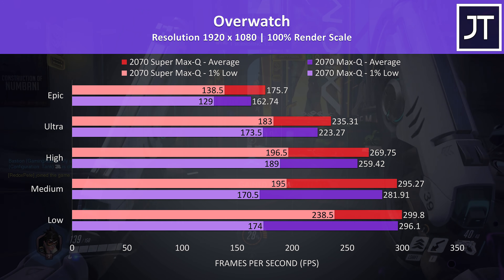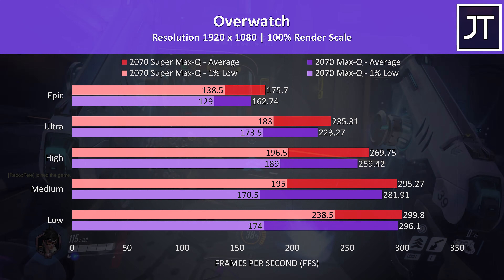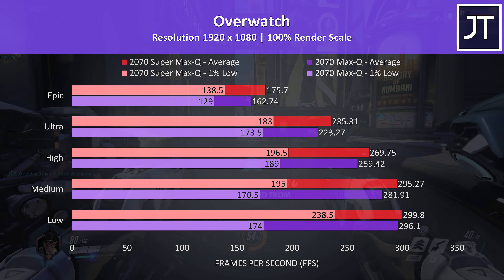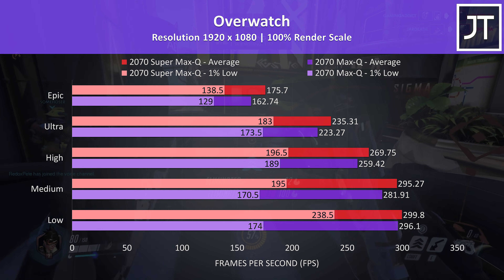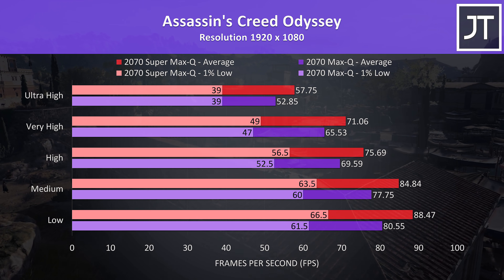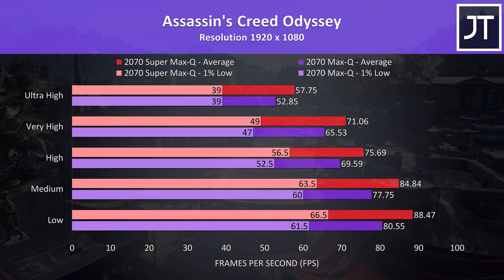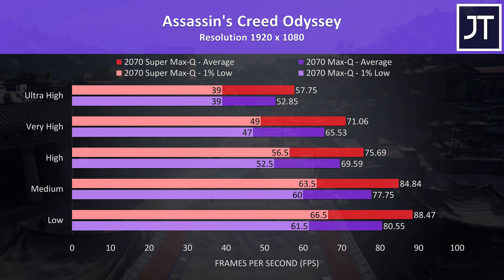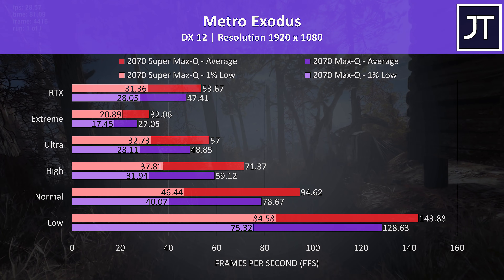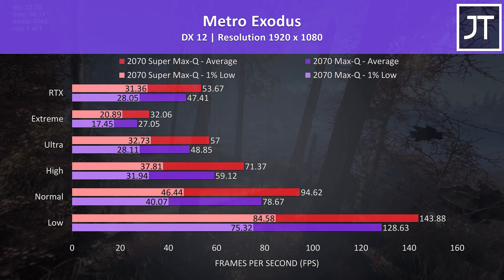Overwatch was tested in the practice range, as this allows the exact same test run, though actual gameplay does perform a bit worse. At max settings the Super laptop was 8% faster than the older one. Assassin's Creed Odyssey was tested using the game's benchmark tool, and the Super laptop was 9% faster in average FPS at the highest setting level, with the same 1% low result from either. Metro Exodus was tested using the game's benchmark and was another win in all cases for the Super laptop, which was 18.5% faster with the extreme setting preset.